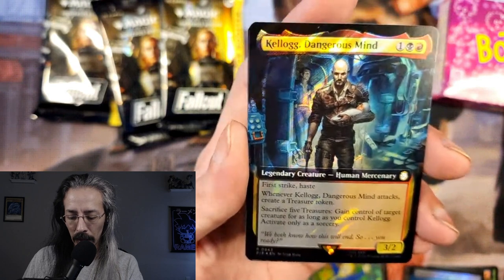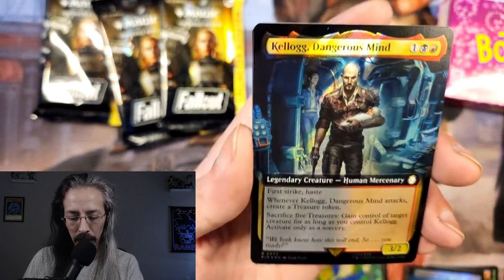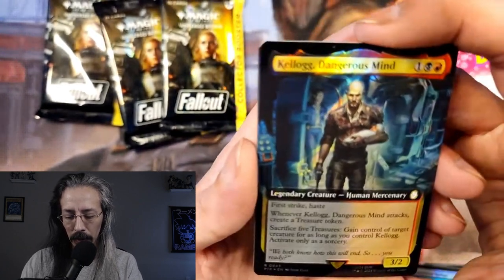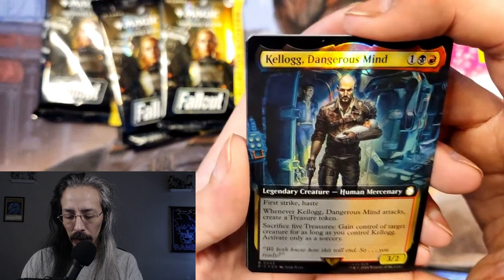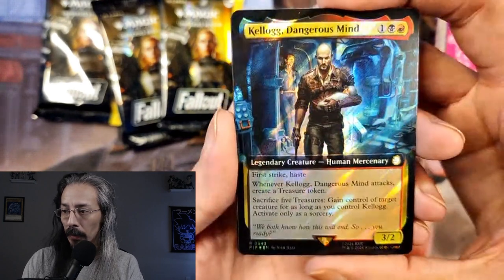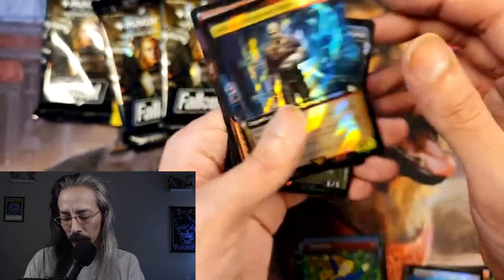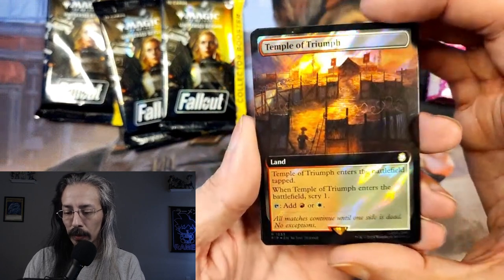Dangerous Mind with first strike and haste, a 3/2. When he attacks, create a treasure token. Sacrifice five treasure tokens to gain control of a target creature for as long — oh, gain control of target creature. Kill, lock, and Surge Foil — bring it on. Temple of Triumph in Surge, and Rampant Growth in Surge. Awesome.